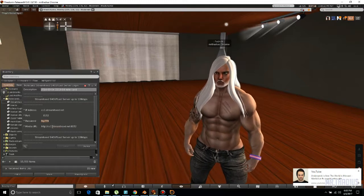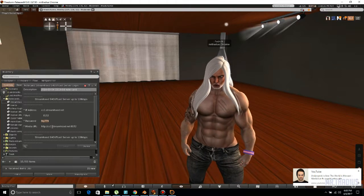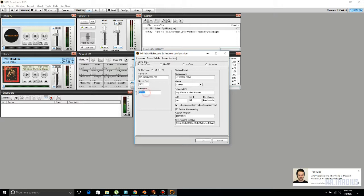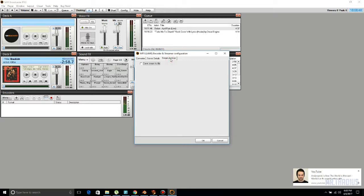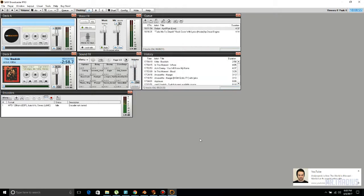Unfortunately you cannot change your password in a lot of cases — I think there are a few that will let you, but I have never had one that I was able to change my own. Make sure this is set to server type Shoutcast. After you click all that, don't mess with anything here — you don't need to mess with anything on stream archive. Just click OK.